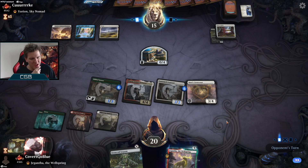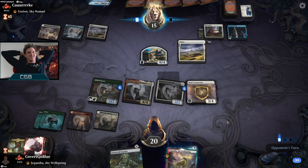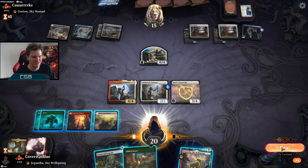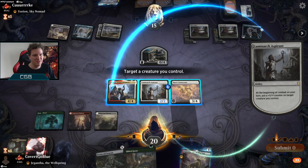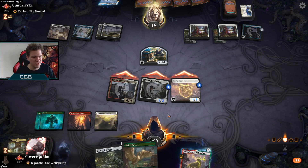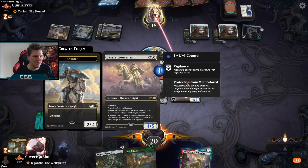Scribe's Bug dictates that we must draw it again. They have another Casket — this one for the Goose, that shuts down Winota's ability because these are all humans. Let's get a counter somewhere, I think Elspeth Conquers Death is going to hit this. Now because we have sweeper protection and Lieutenant, we just want to play out our threats. The opponent has to remove the Winota or the Basri's. Dream Trawler can't even block this.